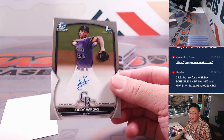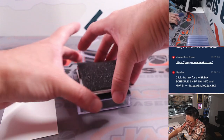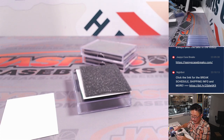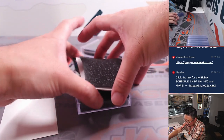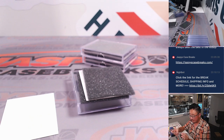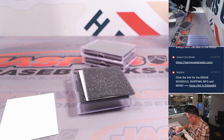We got Jordy Vargas, Bowman first autograph for the Rockies — Ivan with Colorado. We got Hans Montero for the Yankees — another Yankee for Ivan. And green, another Yankee — Luis Cerna, 70 out of 99. Two-thirds of the box for you Ivan and the Yankees — that goes along with that blue ray wave Maia from earlier. Nice break.